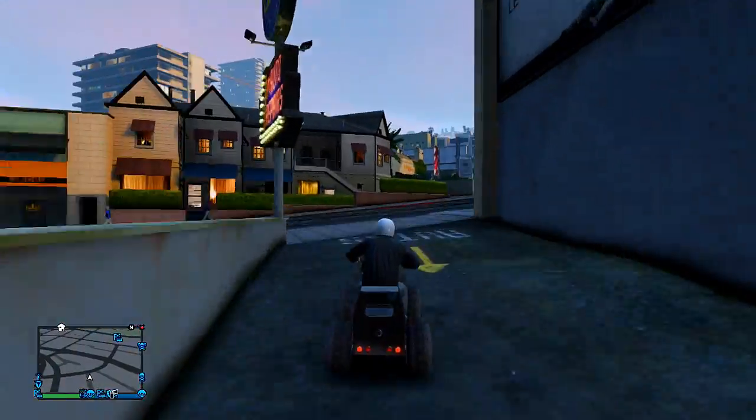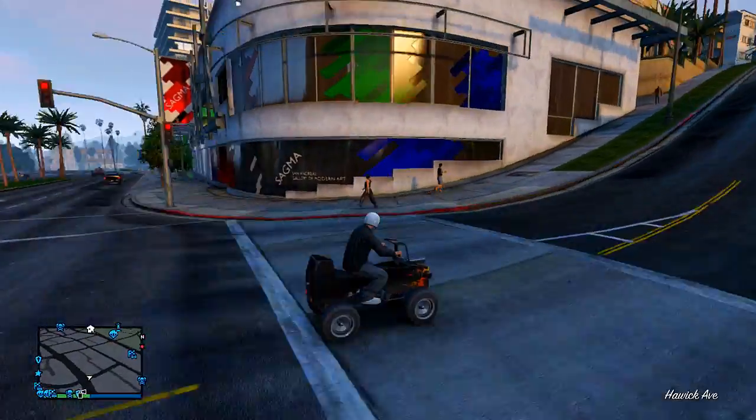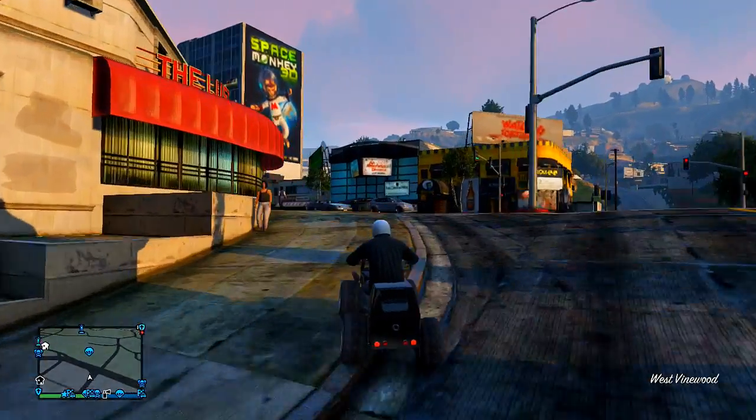I want to know what your opinion is — what will the Zentoro and the Masacaro be? Obviously we all know what the Huntley will be; it'll be like the Gallivanter Baller. The Huntley is from the Range Rover family, so it will be similar to the Gallivanter — kind of a different version. Nevertheless, I want to know what the Zentoro and the Masacaro will actually be.